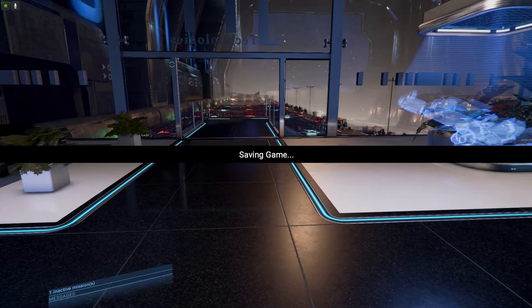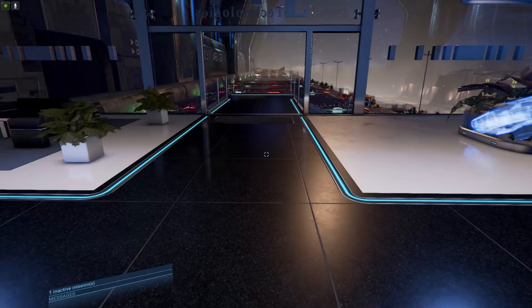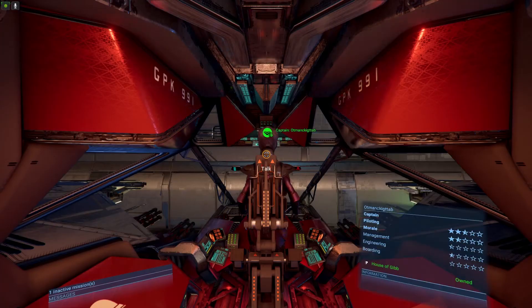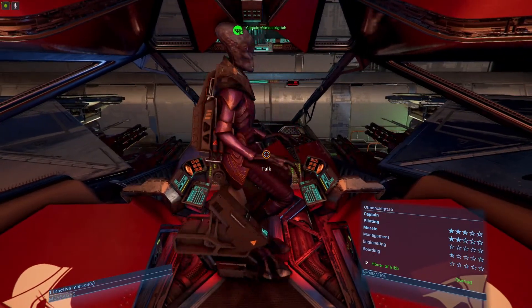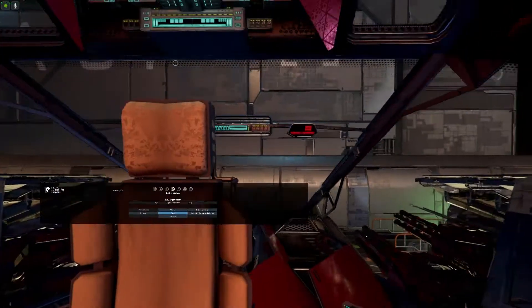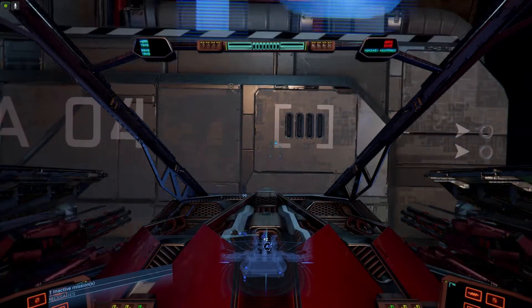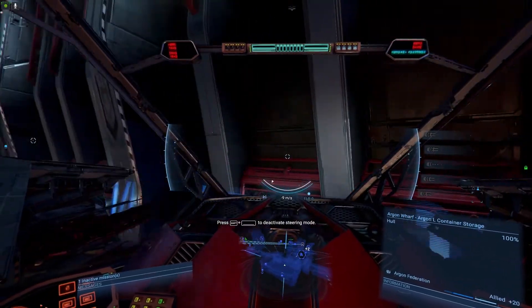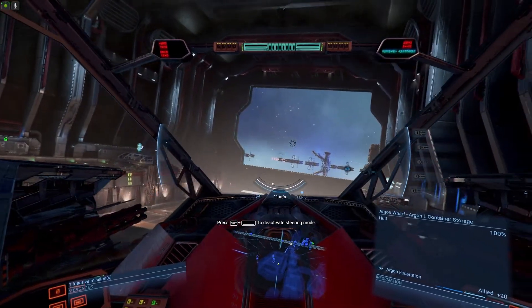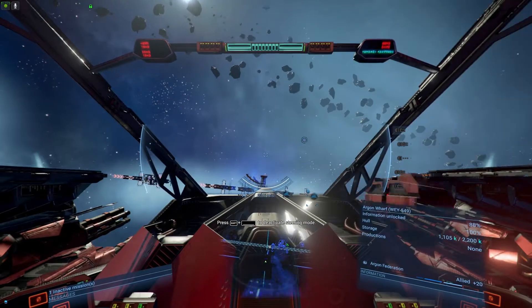Then we're going to head out and go check out that other ship. Alright, we need the chair — thanks, Cap. Alright, we're going to undock. Let's spin around here and head off to go get our next vessel.